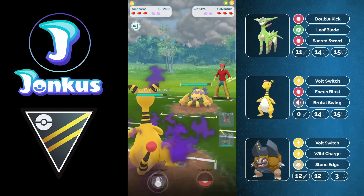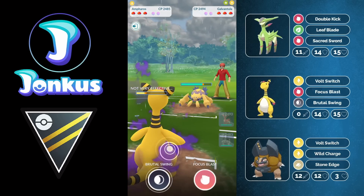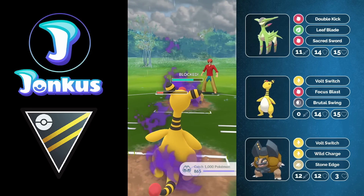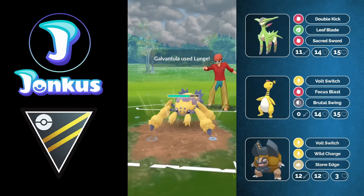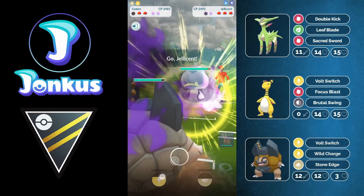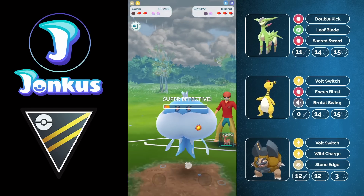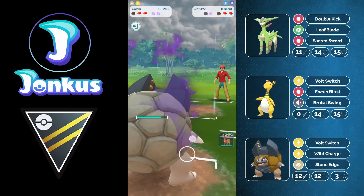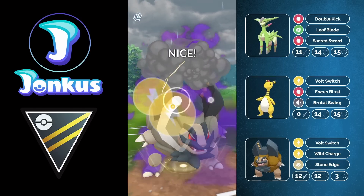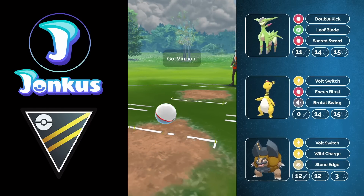Let's take a look at the next game. We have a Galvantula, which will be an interesting one. We let the Lunge go through and go for our Brutal Swing, which does pretty decent damage but the opponent decides to shield. I let their move go through and hope that Alolan Golem can do something in the back. They swap into a Jellicent and we just go for the big Wild Charge — they didn't expect it. We farm them down and the opponent decides to forfeit after the Wild Charge. Good game. Boom from the Alolan Golem.